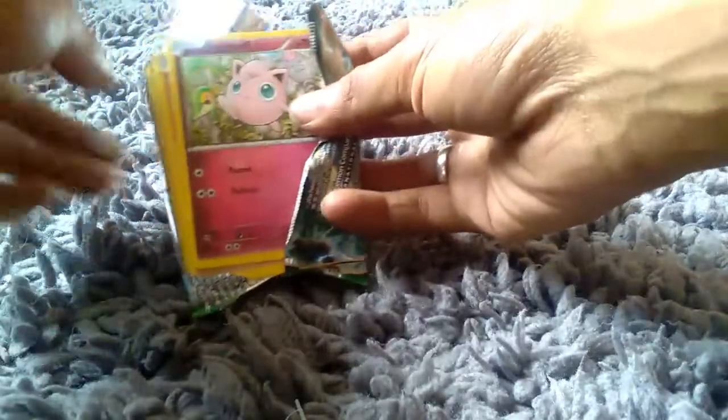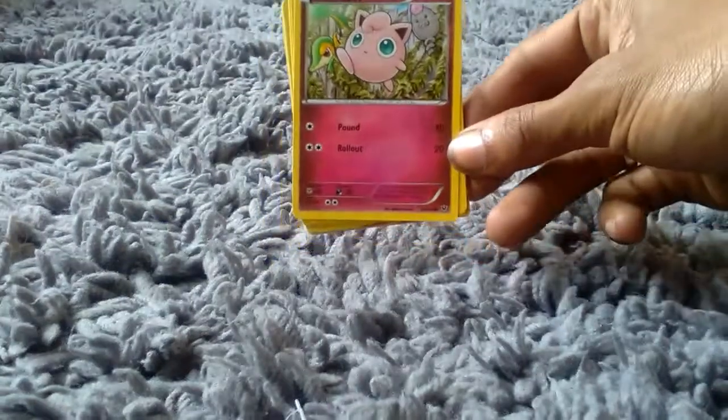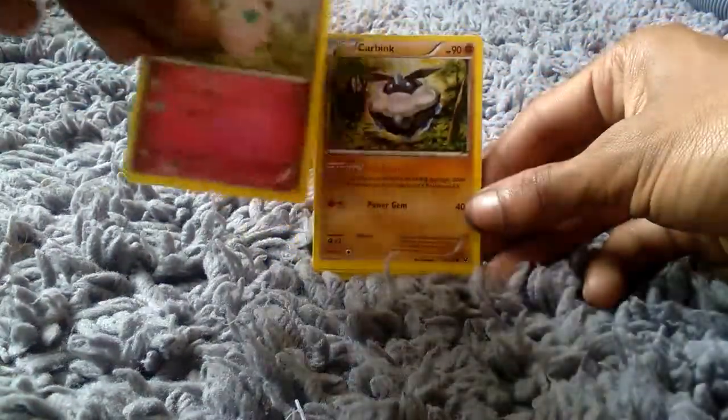So to start this off, we've got a Generation 1 Jigglypuff which is really cool. 70 health points in its basic form. Two attacks: one, a Pound which does 10, and the other, a Rollout which does 20.